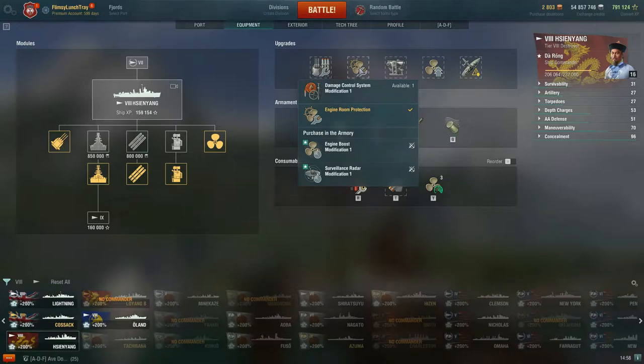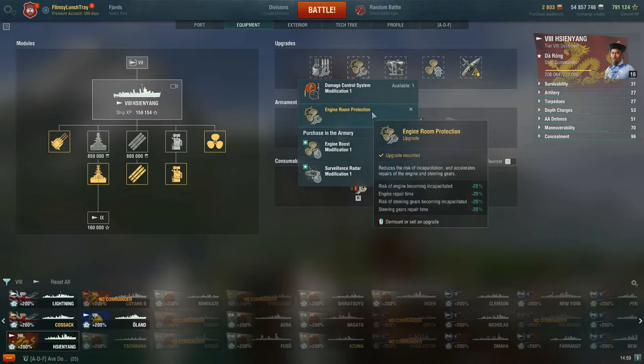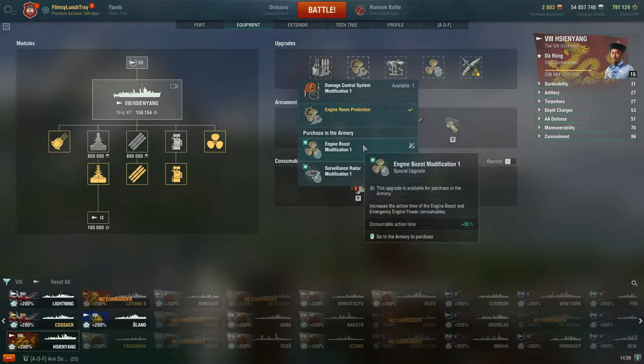Slot 2 is a little spicy. You have Damage Control System Modification 1, which you don't really run on destroyers — that's more for cruisers or battleships. Engine Room Protection is what you really want: it reduces the risk of your engine and steering gear becoming incapacitated by -20%, and if they do get knocked out, the repair time is also reduced by -20%.